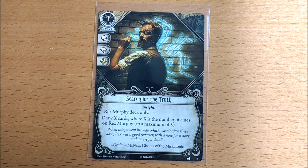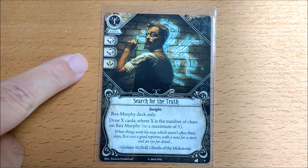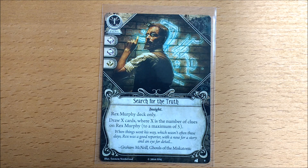Rex's bonus card is Search for the Truth, and it says draw X cards where X is the number of clues on Rex Murphy, to a maximum of 5. As Rex is going to be your primary clue gatherer, chances are he will have plenty of clues, particularly during multiplayer. Like most signature cards, it has 3 icons, and it isn't indispensable unlike Wendy's Amulet, so you may want to commit it to ensure you succeed by 2 when investigating.